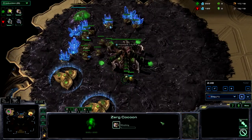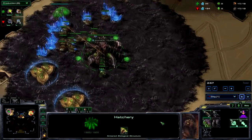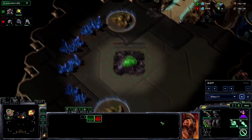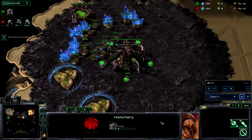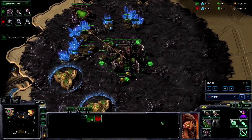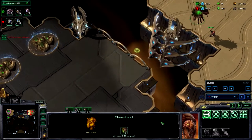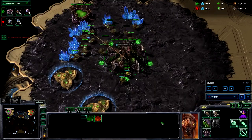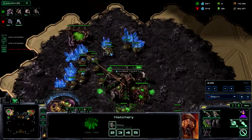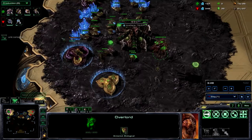I notice his barracks first. Let me go ahead and start working on my natural. I stop for a second to create the location. I now have my pool done, I'm creating an overlord, and my overlord is getting attacked. Thankfully, it gets away before it gets killed. A lot of people like to chase it down once it gets to low health, but Habitation Station is good because of how long it would take him to get there. He's got an SCV in there.